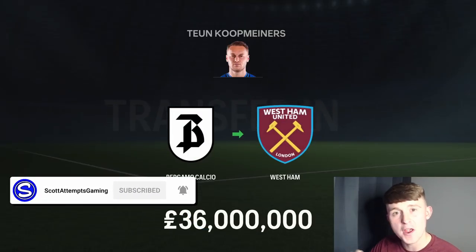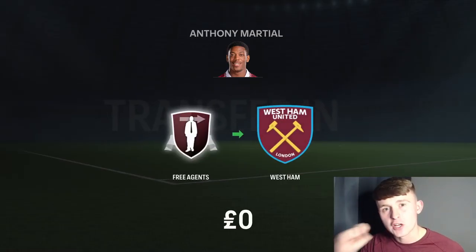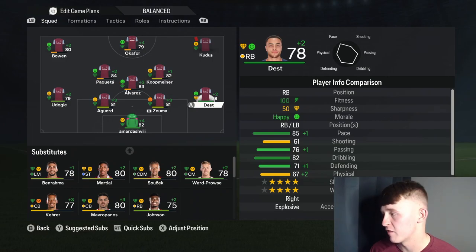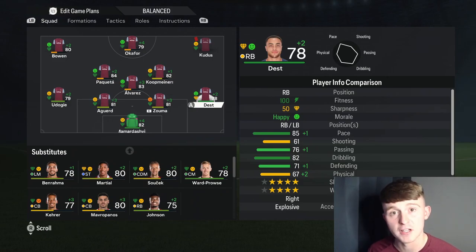Our first signing of the new season is our most expensive to date — we have brought in Tijn Koop-Meiners for £36 million from Atalanta. Our second signing is a free agent striker who massively flopped at Manchester United — we have signed Anthony Martial on a free contract. Martial will take a place on the bench; he's an improvement on Danny Ings and replaces Michail Antonio. We've also made an absolute steal — we've brought in Sergiño Dest from Barcelona for just £14 million. The 78-rated 23-year-old is going to be first-choice right-back for the remainder of the rebuild.